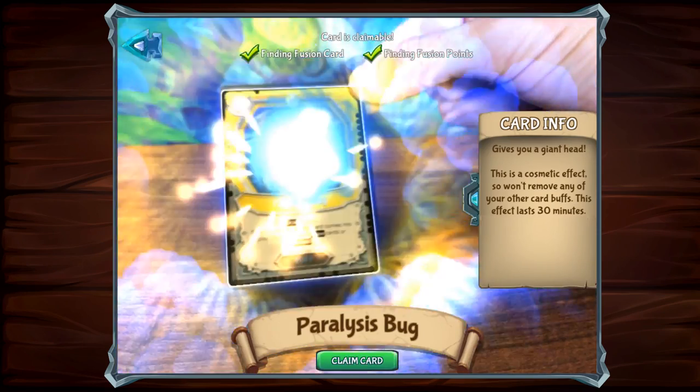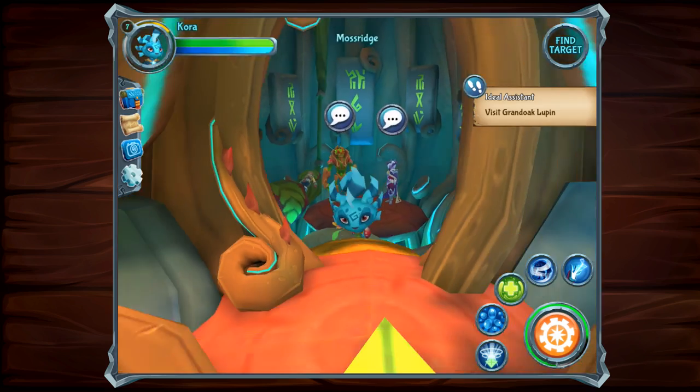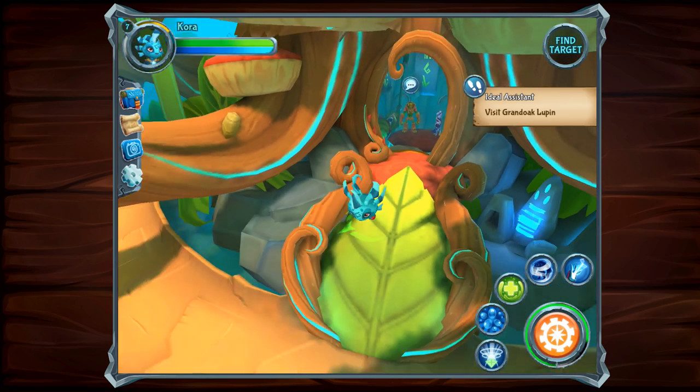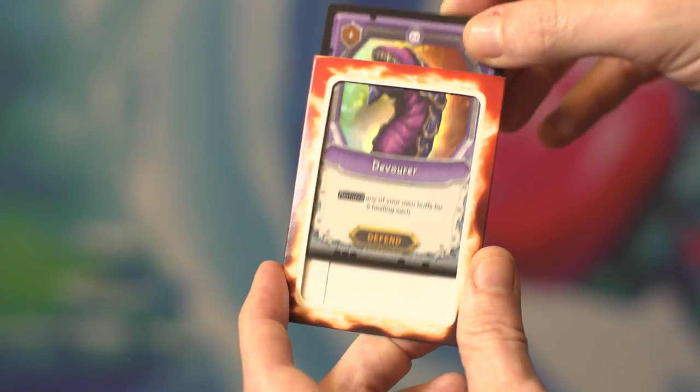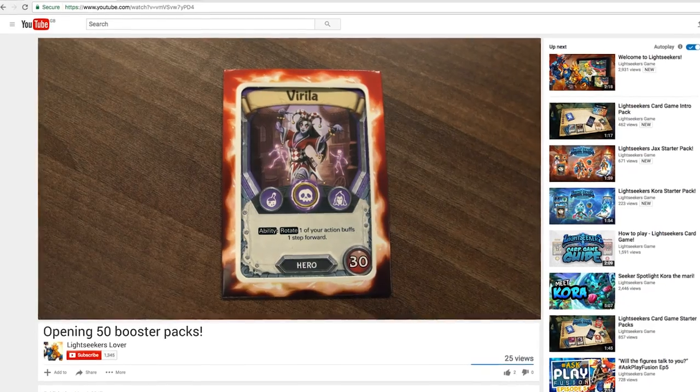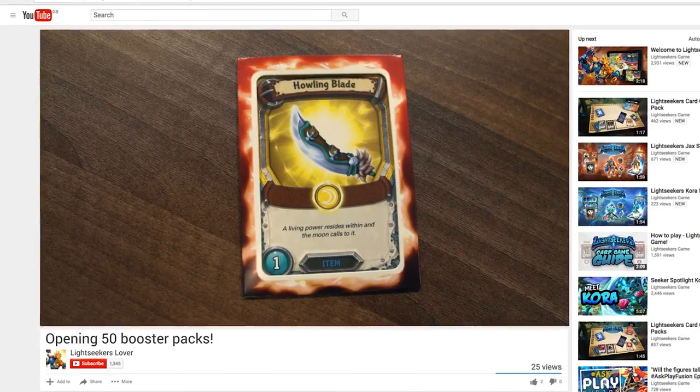Cosmetic Overrides — with the power of these overrides, the appearance of your hero will be changed for 30 minutes. Don't forget to use your trading shield if you're planning to show off your new cards before adding them to the Lightseekers video game, to protect your in-game bonuses.